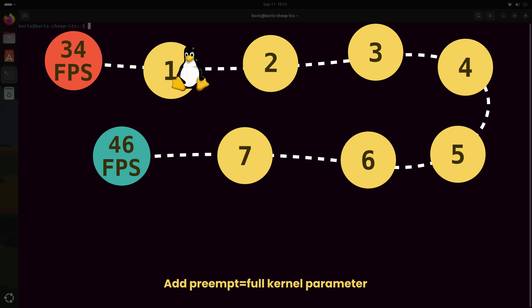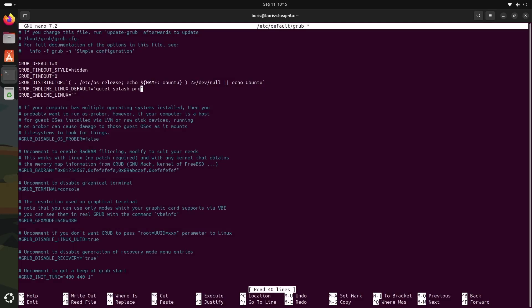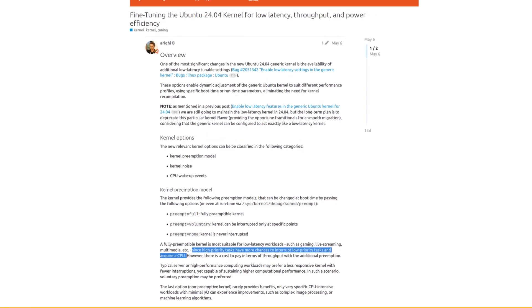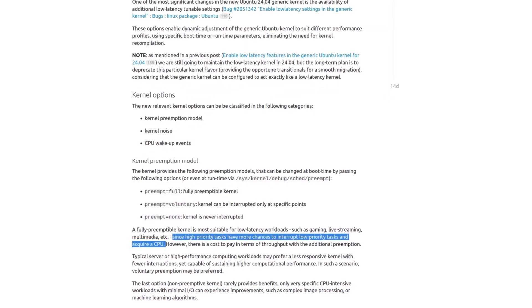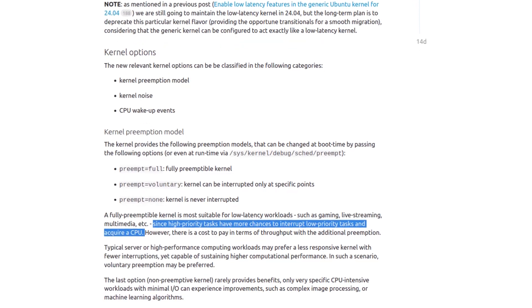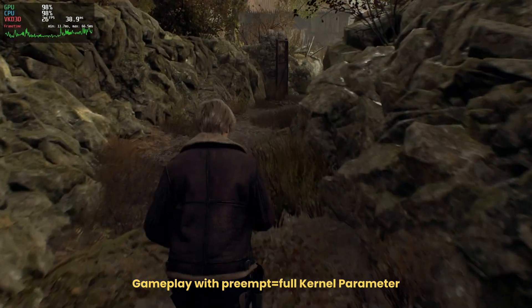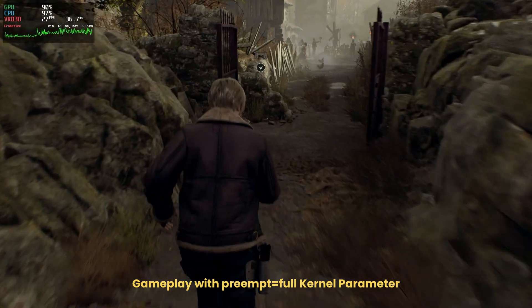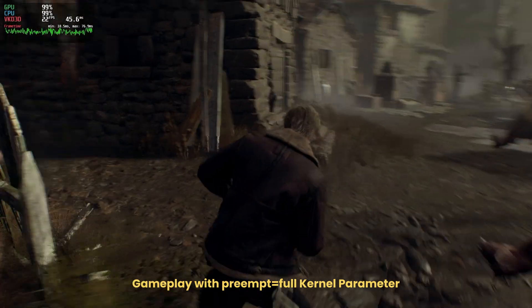One comment suggested adding the preempt=full kernel parameter in order to increase gaming performance. This makes sense — with this kernel parameter, high priority tasks have more chances to interrupt low priority tasks, which means more CPU time for the game, which could result in better performance. Of course, this optimization has its downside as well; otherwise it would make no sense that this kernel parameter is not set by default. To summarize, it reduces the latency for high priority tasks, but at the same time reduces throughput because interrupts happen more frequently. Unfortunately, this did not do the trick.